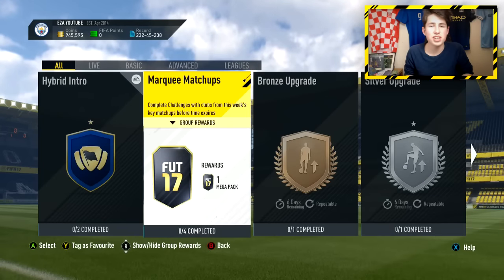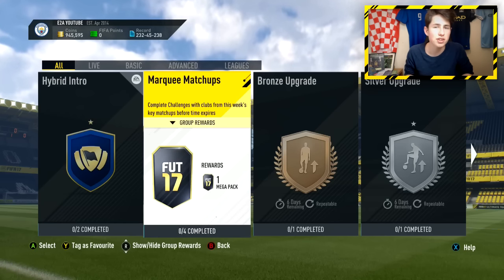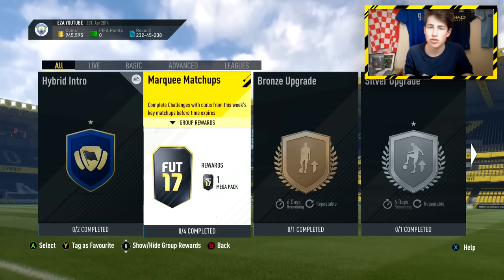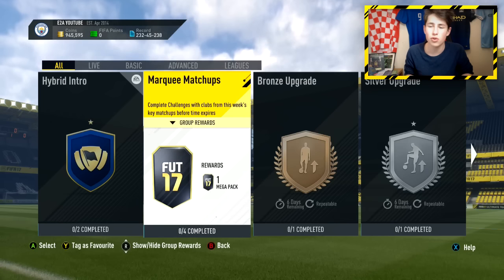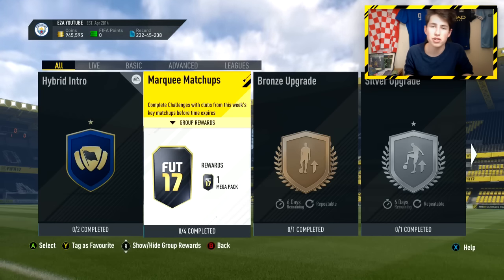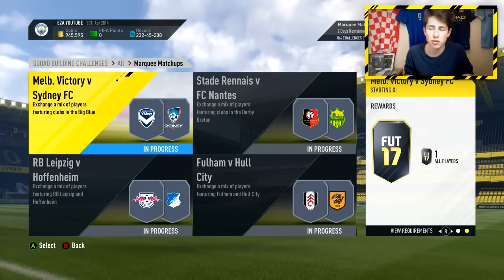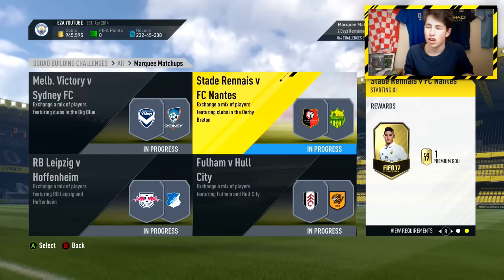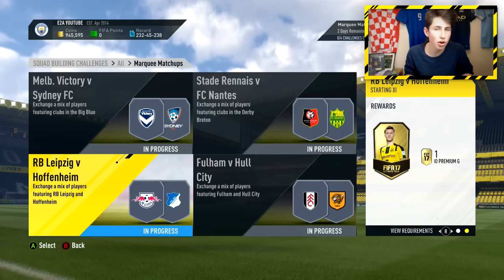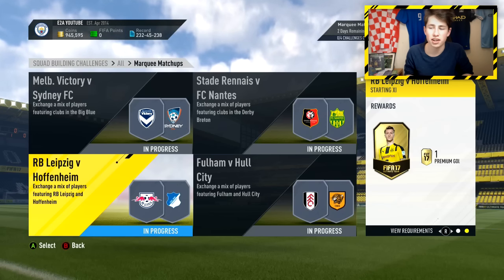Hey guys, E2Way here and welcome back to another FIFA 17 Ultimate Team video. Today I'm going to show you how to complete the brand new Marquee Matchup Squabridors Challenge very cheaply and easily. I've got some really good tips to help you save a ton of coins. You get a Mega Pack — a 35k pack — for completing the whole thing, and for each individual one you get an All Players Pack, a 25k pack, a 7.5k pack, and finally a 15k pack.